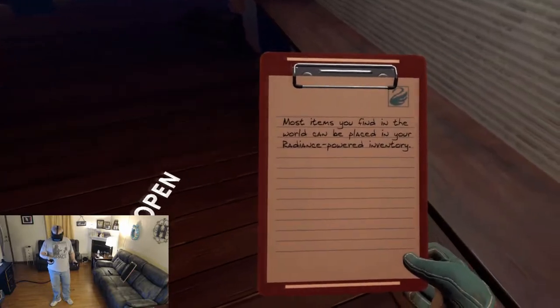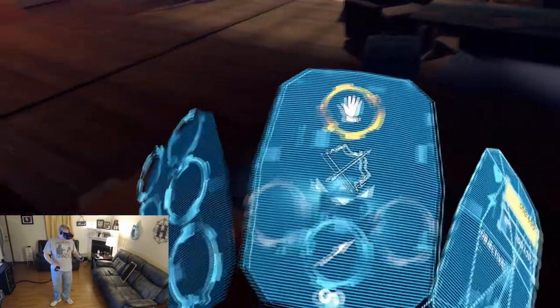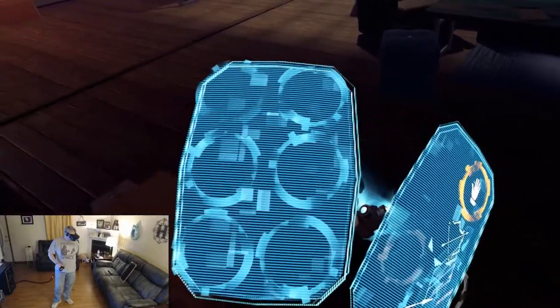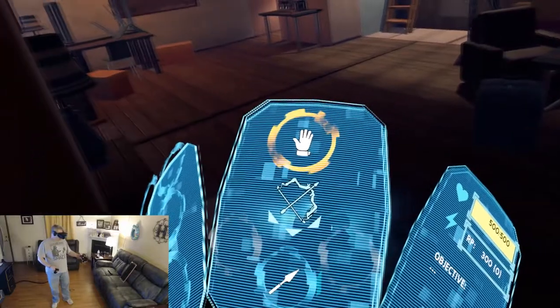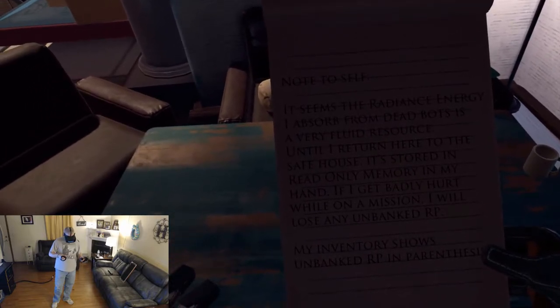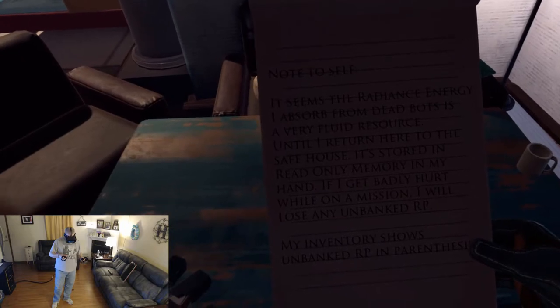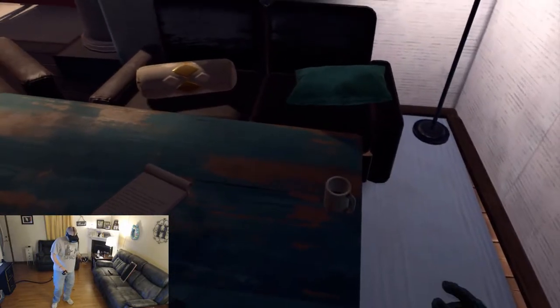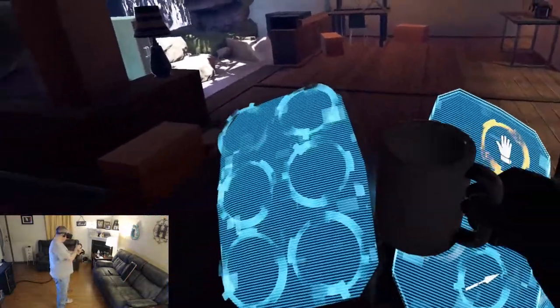Now let me show you your new home. Sweet, I got a house! Most items you find in the world can be placed in your Radiance-powered inventory. Now I've got an inventory. You can store almost anything you can pick up in it. If you want to put your bow away, it lets you do that too. It's like I'm Steve Martin in The Jerk — all I need is this coffee cup, and that's all I need. Wait, no — I need this! I've got to have that. Oh, and this lamp. I've got to have this lamp.